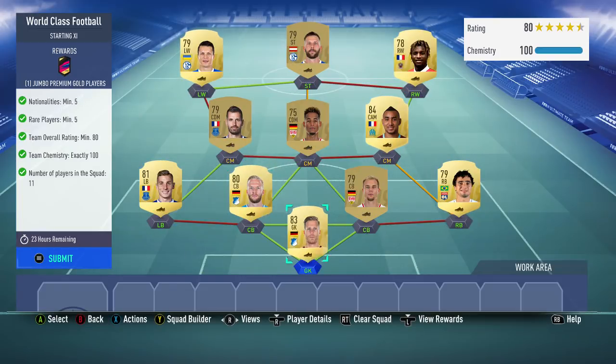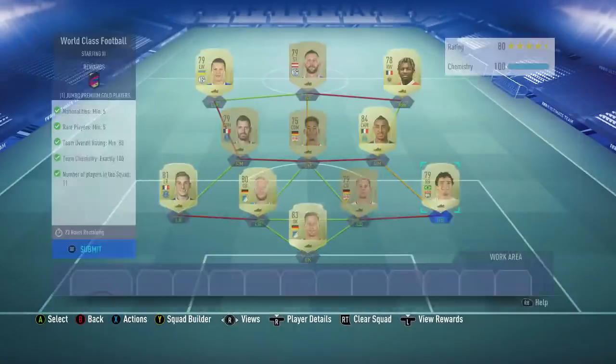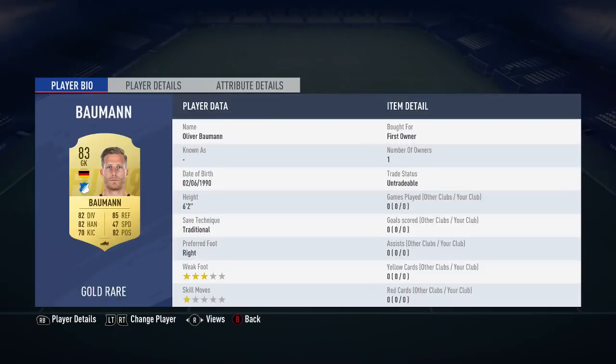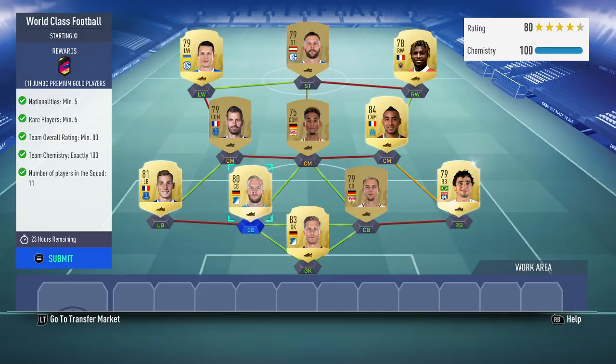I've got two more rare players than needed because I had Raphael in my club already. Payet was untradeable, so was Bauman. So I used them and then I got some 75, 79, 78-rated players and still seemed to get the 80-rated requirement.